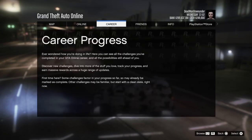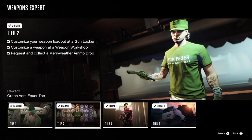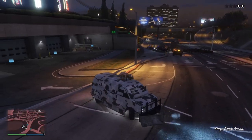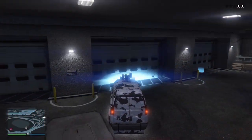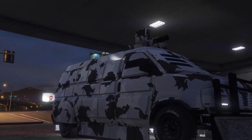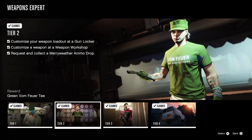So for Tier 1, you need to own five different vehicles, equip body armour, and add an attachment to a weapon. For Tier 2, customise your weapon load at a gun locker, customise a weapon at a Weapon Workshop, and request and collect a Meriweather ammo drop — that's the third and final one there for Tier 2.